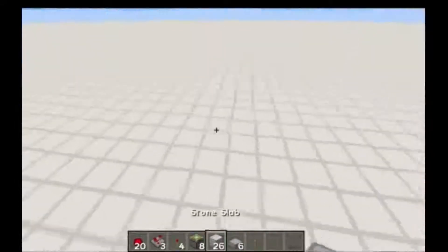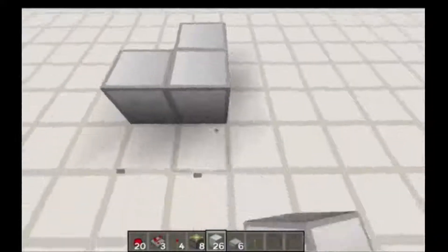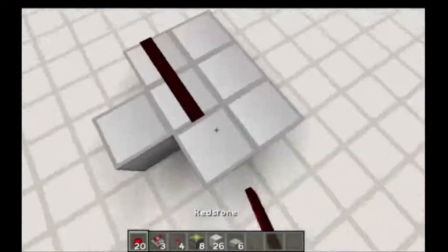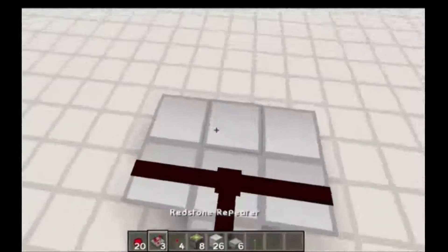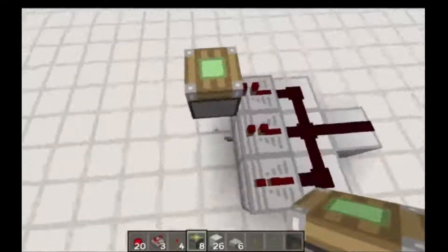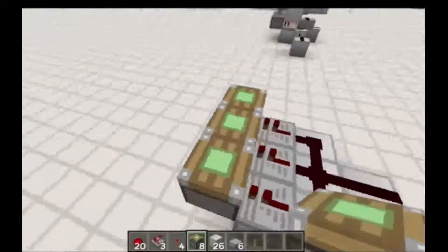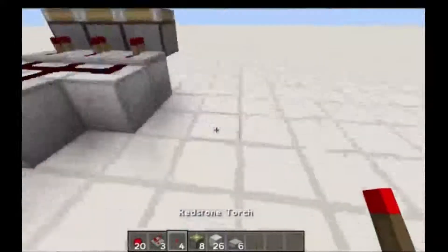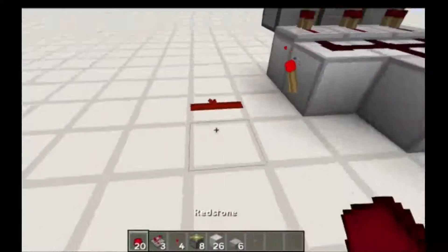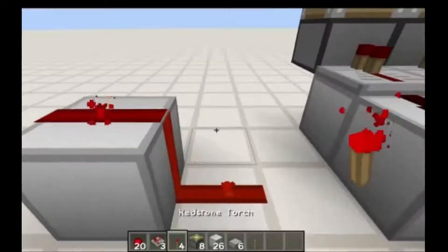To do this, you want to go 1, 1, 1, 1, 2, 3, 1, 2, 3 redstone, and there are 3 repeaters. Place sticky pistons right here — your 3 of them right here. 2 redstone torches right here and right here. Now you want to have a redstone piece, a block, another piece of redstone.